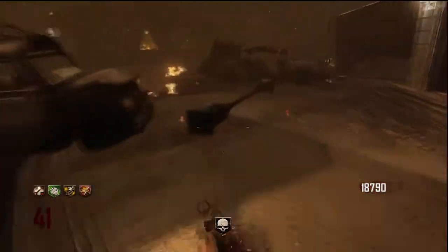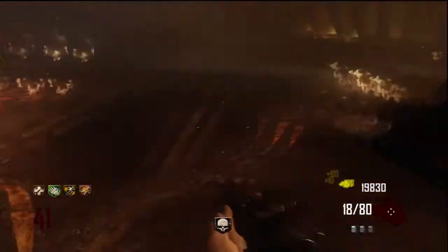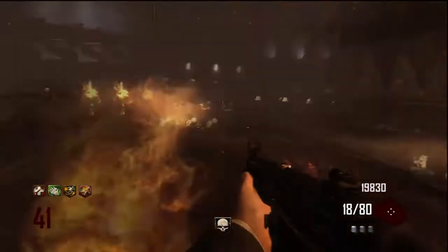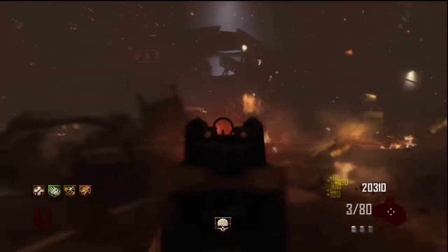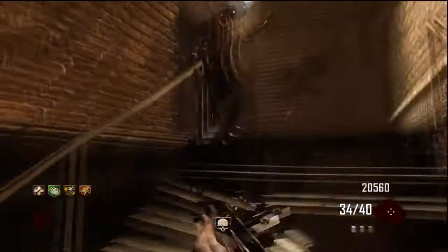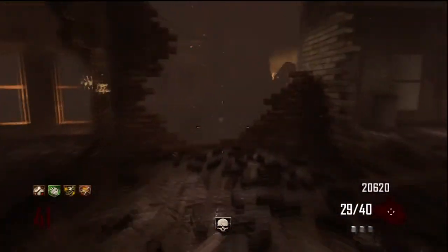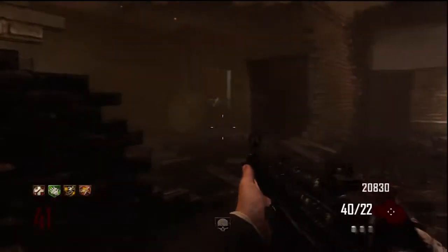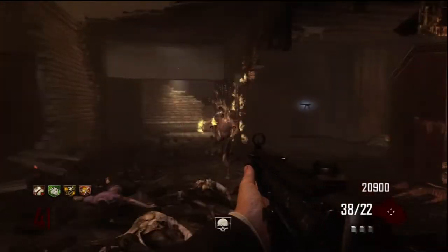Now let's talk about my actual method of getting a huge conga line of zombies. You've probably already seen it from the background gameplay. I will start off in the Juggernaut room and I will wait on that ledge. At the beginning of every round, I'll wait on that ledge and basically wait for it to get overcrowded — I'll try and pull in as many zombies as I can. But once things start getting a little bit packed, I'm going to look into jumping down.